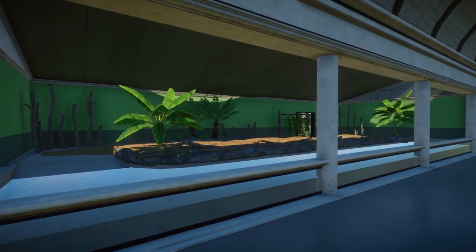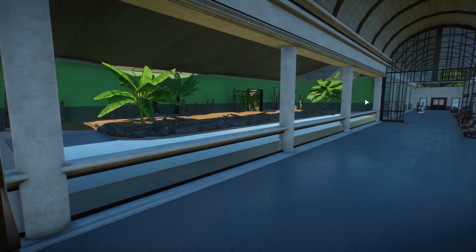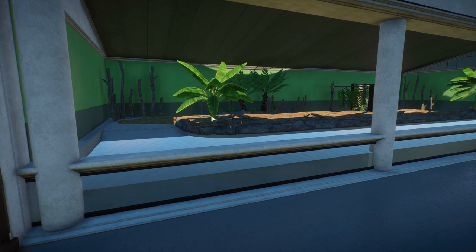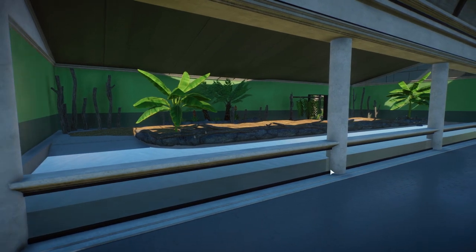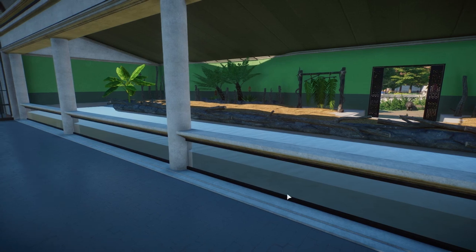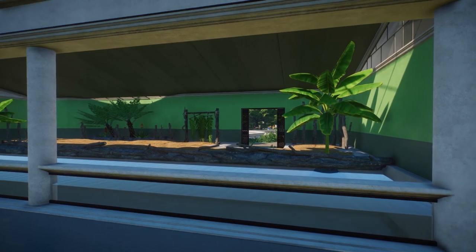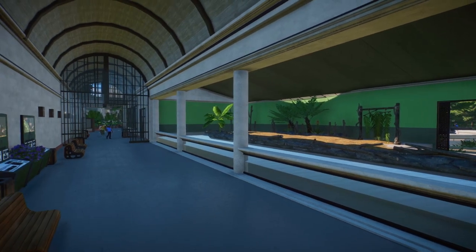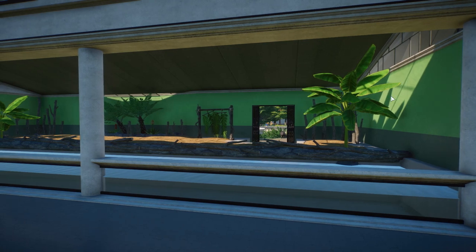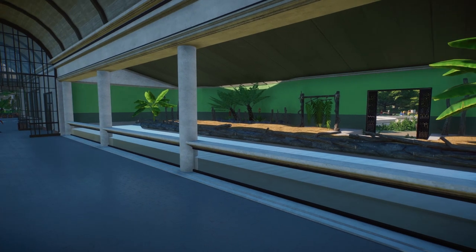Also inspired by the real-life zoo — this is the pygmy hippo habitat and they have this underwater viewing gallery right over here. They don't really use it in Planet Zoo because they have a really big water section on the outside. Obviously when it's winter and super cold they'd close these gates and be inside, so the pygmy hippo will choose its preference. I think it just looks really cool in a realistic style, keeping the green from the other habitats.